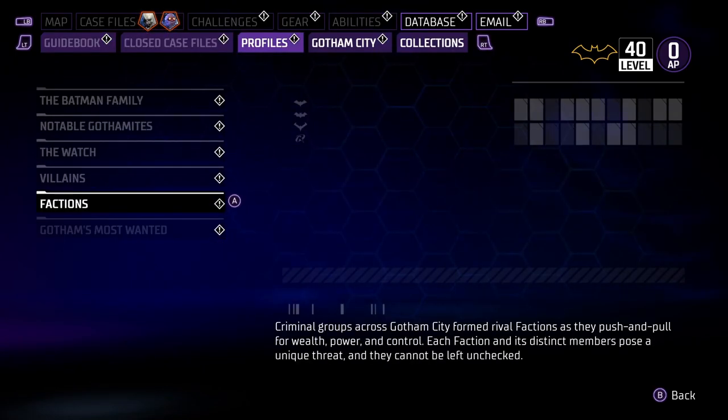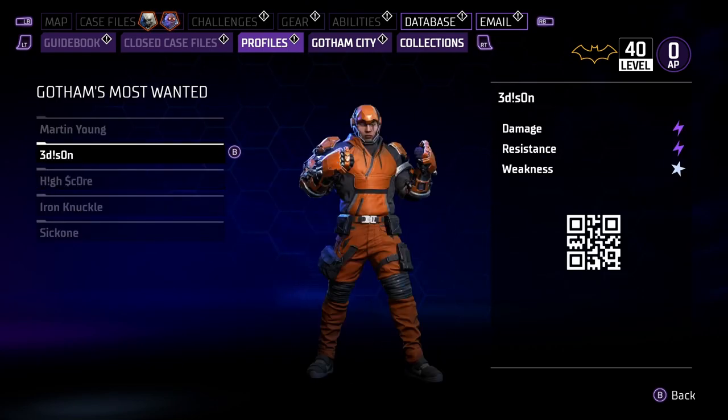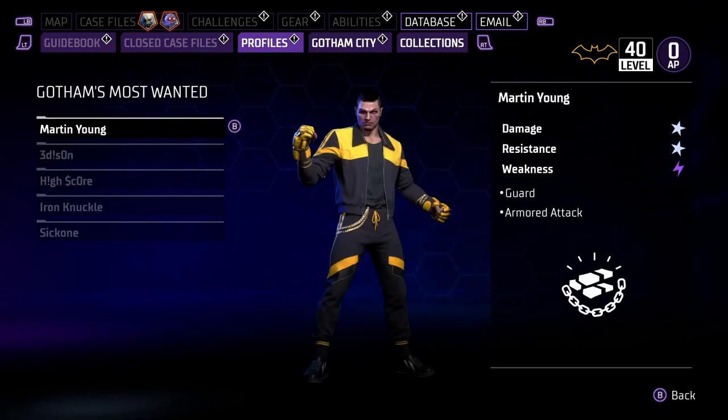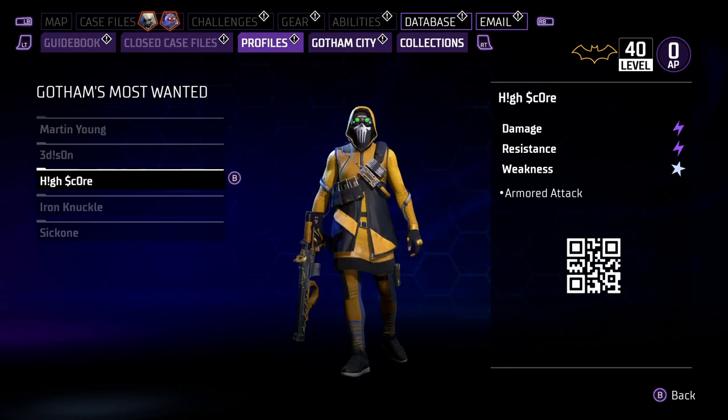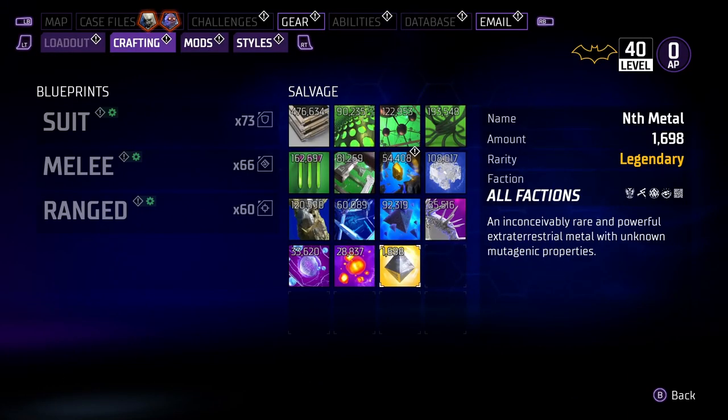If you go down in the database to profiles and all the way to Gotham's Most Wanted, these guys have a chance of appearing every time you do those very high difficulty missions. You want one of these guys to appear, because when you kill them they will drop you a whole bunch of gold, legendary resources, and legendary gear. I've gotten like 2,000 legendary resources out of this.